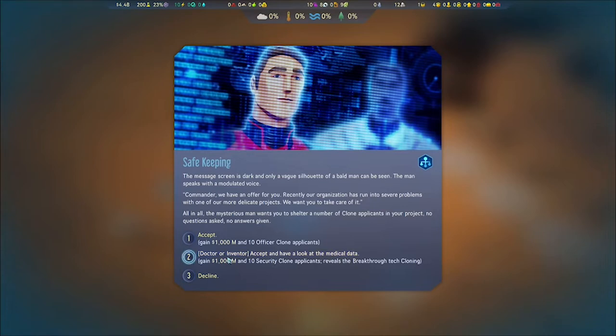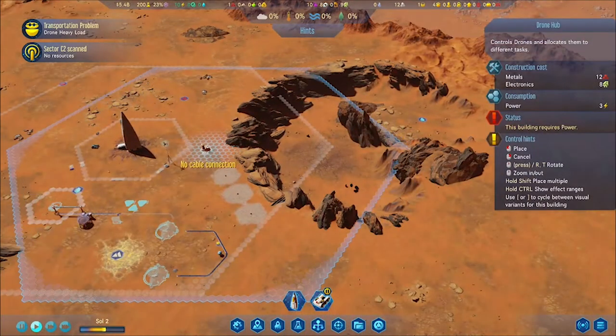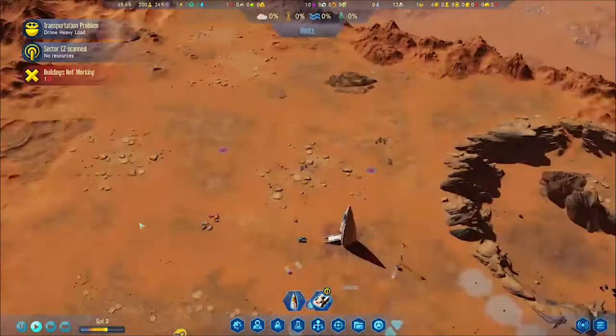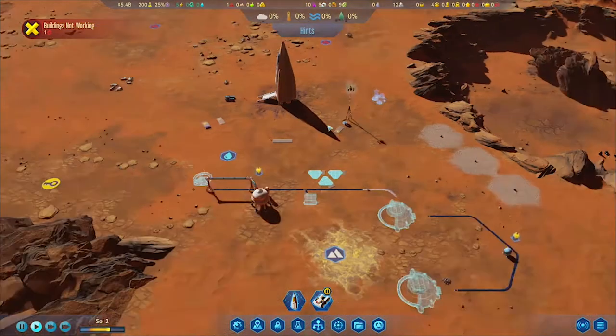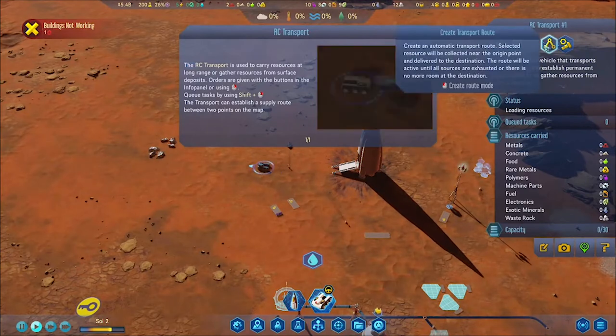I wanted to show you the different things I encountered. There are a lot of different missions that show up. This one is about safe keeping — I can't really read what it says, but I think it's about drones. I'll probably see once I look at the video clip.